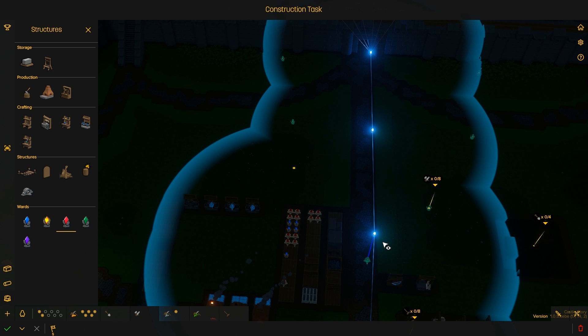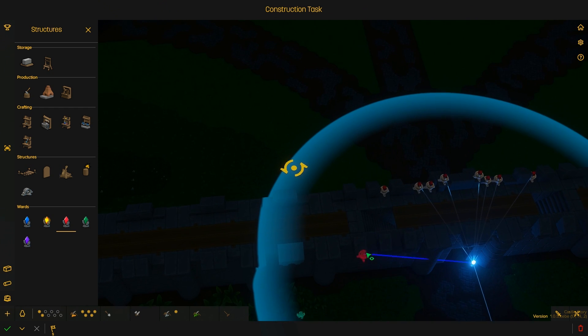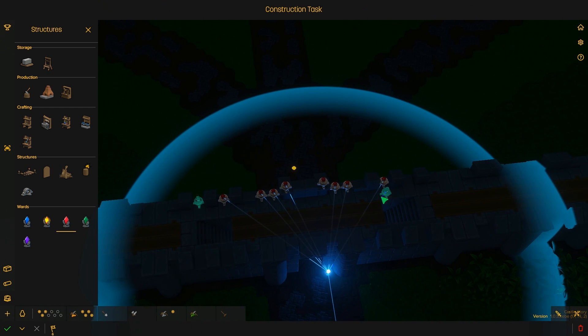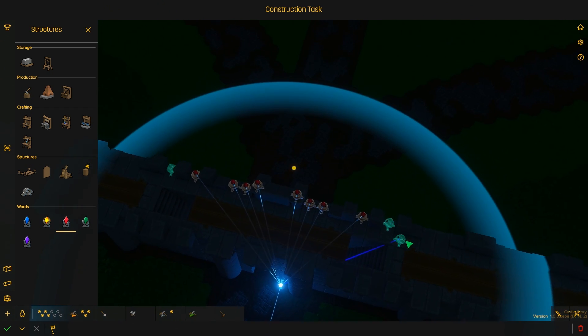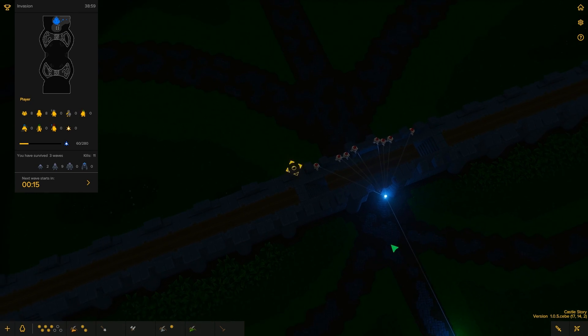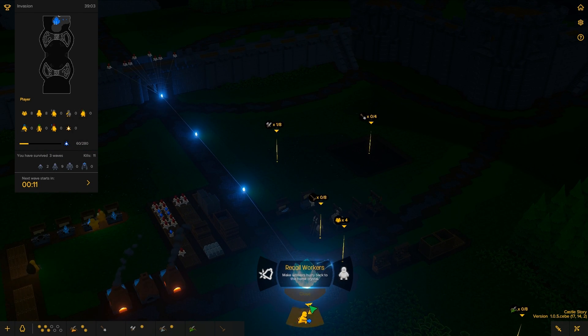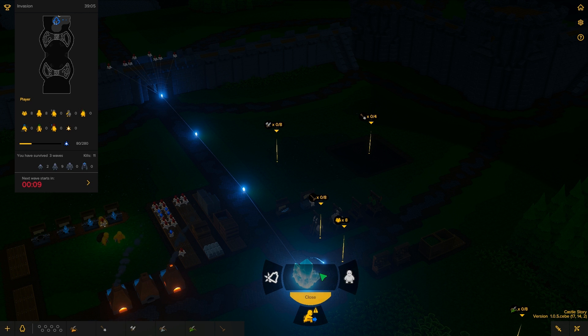We have roughly 2 billion more sentinels to add to the wall, so let's do that. Get one there. I think a wave's about to come too, so I should probably prepare for that. Yeah, I'd say it's just about here. Alright, let's call to arms.